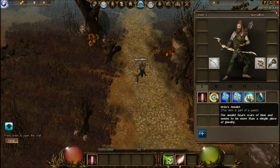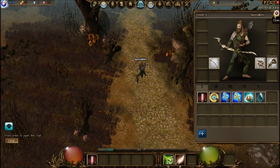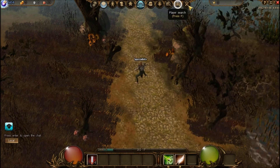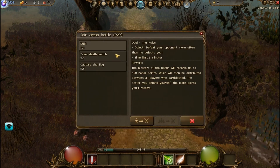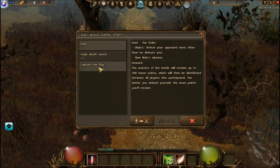Crystal of Truth is used to identify items. If you find an unidentified item — like in a lot of other games where you need to identify the attributes — in this game you need to use one of those to find out. You also have battle registration, which is pretty cool. You can sign up for PVP: 1v1, 3v3, and 5v5 — it's almost like a little League of Legends-style game inside of it.